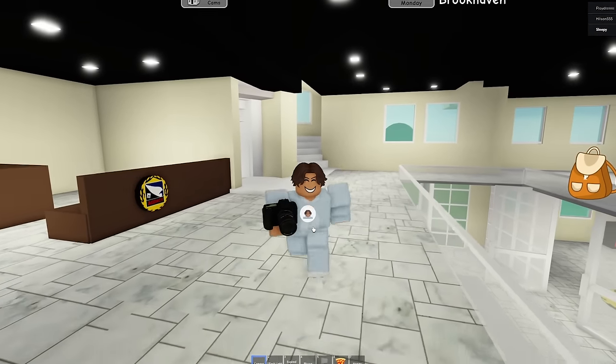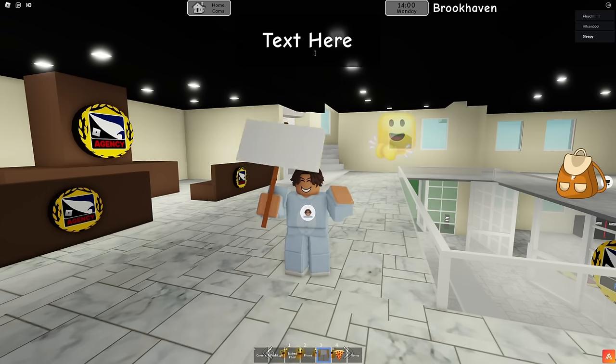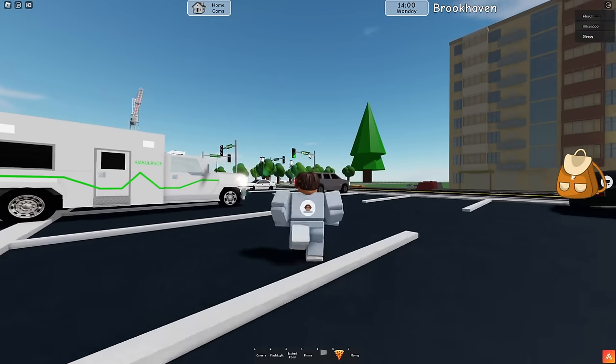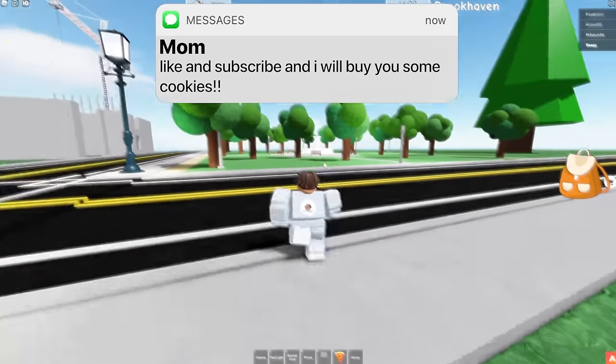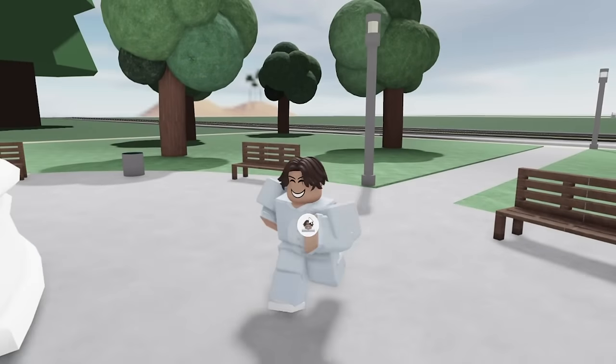In my inventory I have a camera, some expired food - gross - and this random sign. I'm gonna write 'sub to sleepy' on it. Another thing that's actually similar to Brookhaven are these streetlights. The street signs actually look the exact same. And they even have the Brookhaven fountain - no way. So maybe they really were trying to build Brookhaven 2.